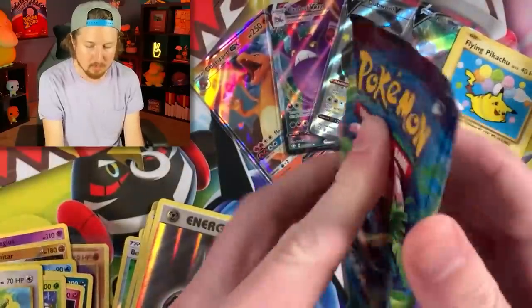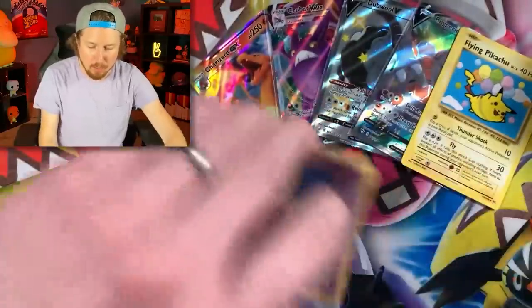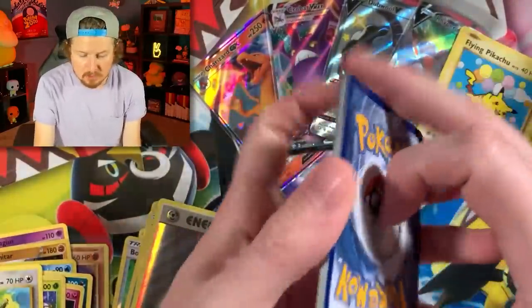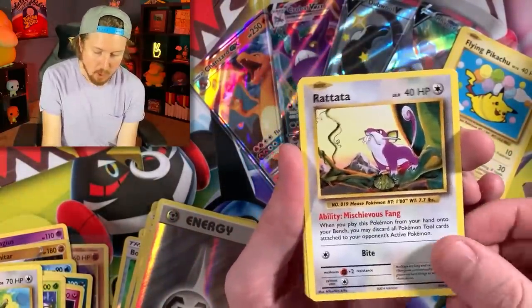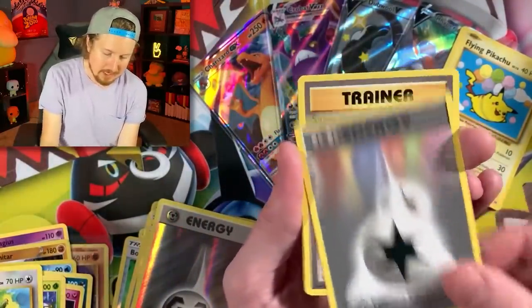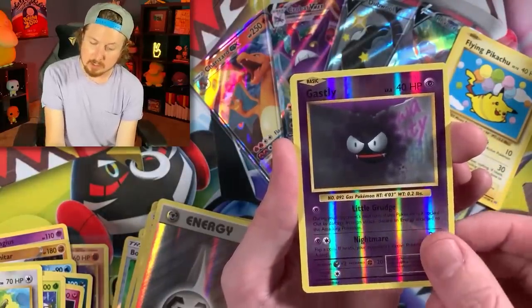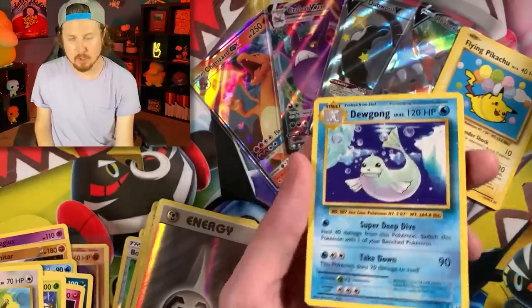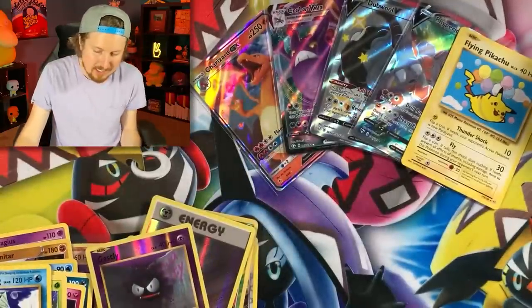Another Evolutions pack — don't mind if I do. We've gotten one holo rare from Evolutions so far. Energy, Rattata, Vulpix, Double Colorless Energy, Charmeleon, Gastly — and Dugong. I was hoping 'be gone Dugong' would rhyme. It didn't. I guess I don't know how to rhyme.